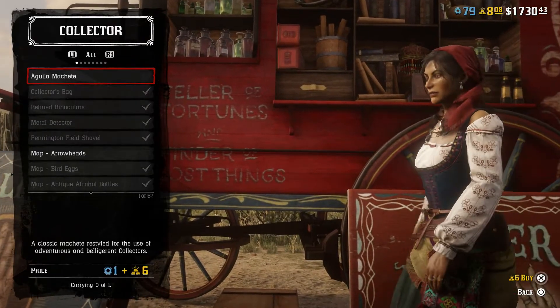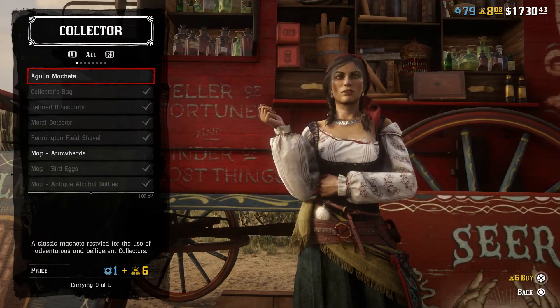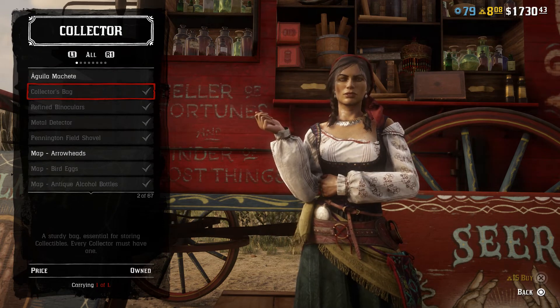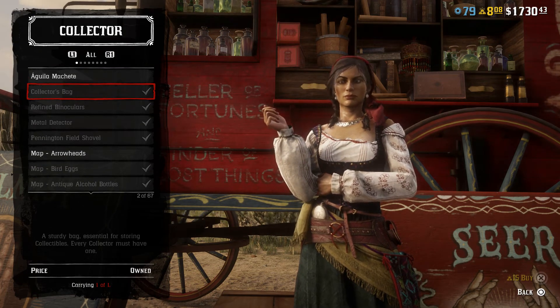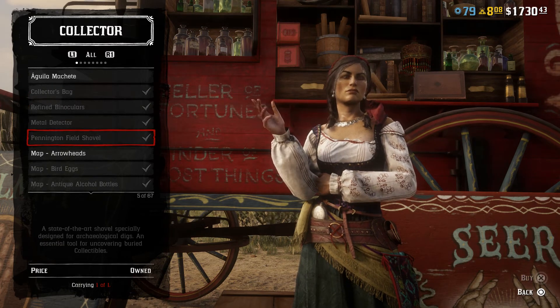To start out as a Collector, you have to buy yourself in — as with most jobs in Red Dead Redemption, this will cost you gold bars. You either grind for those gold bars or you buy them with real money.